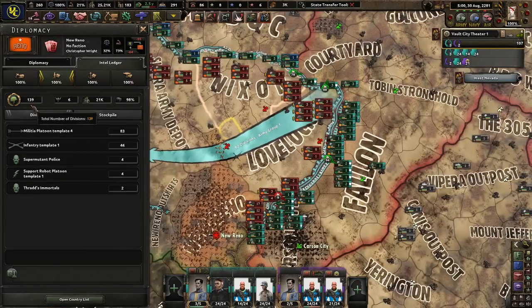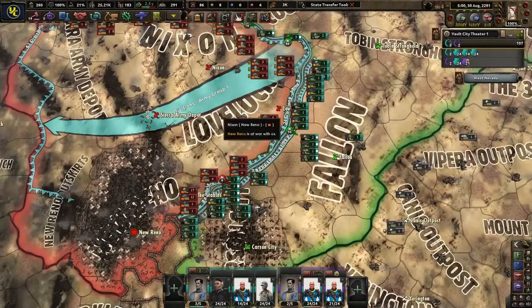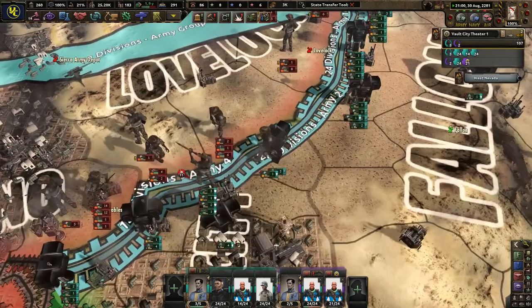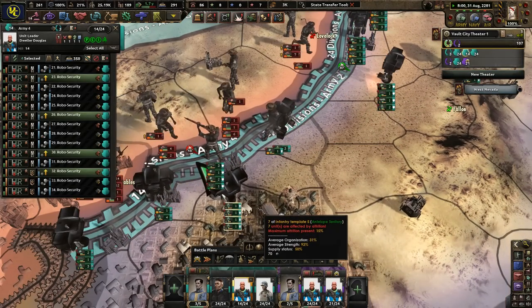Now I believe we still have our cypher against us — they have 139 divisions and 1,200 manpower in reserve. They're still doing a pretty good job against us here, and you guys are coming back in for more, which is great.